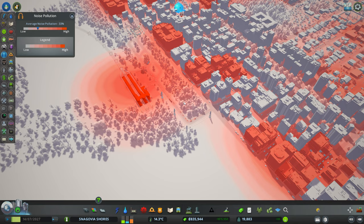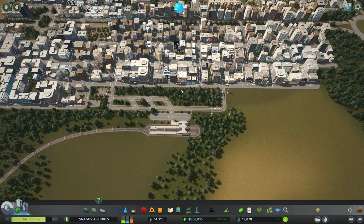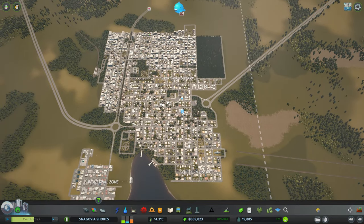But fortunately, we have this area which is pretty okay, and this whole area gives us a space between the residential buildings and the train station. Good — one thing is fixed.